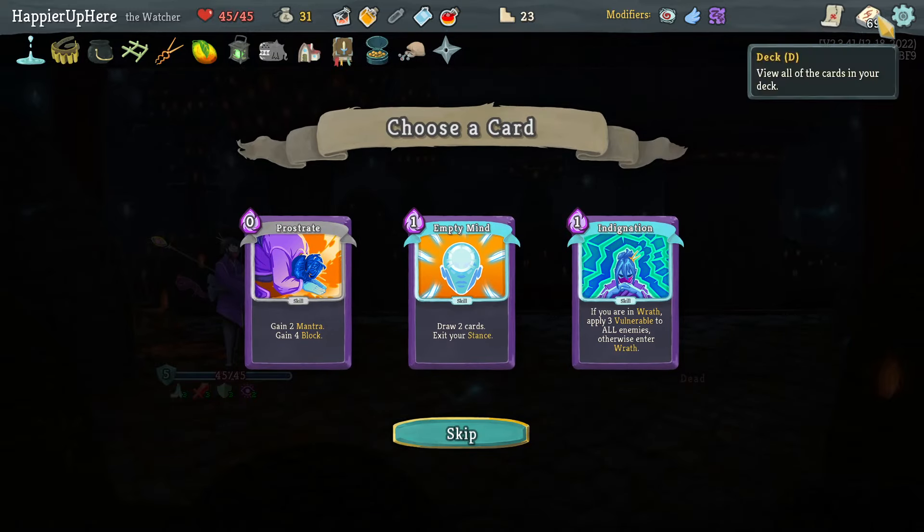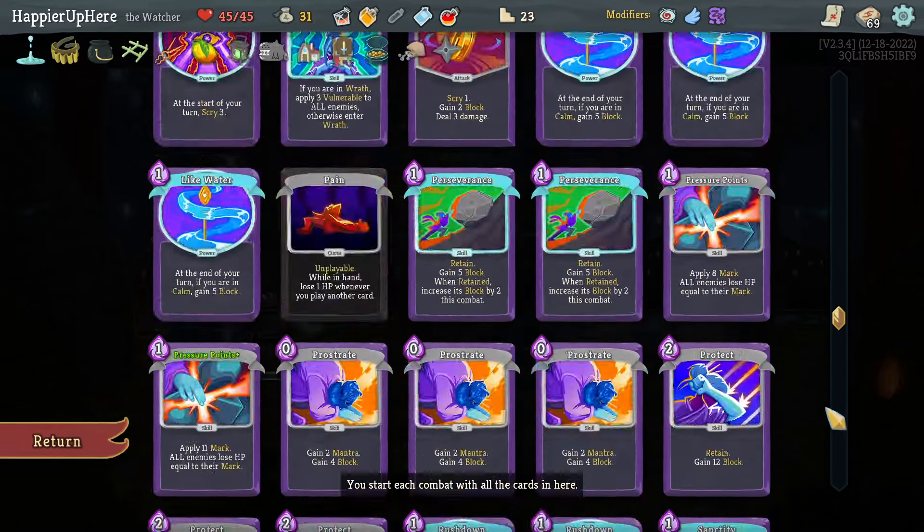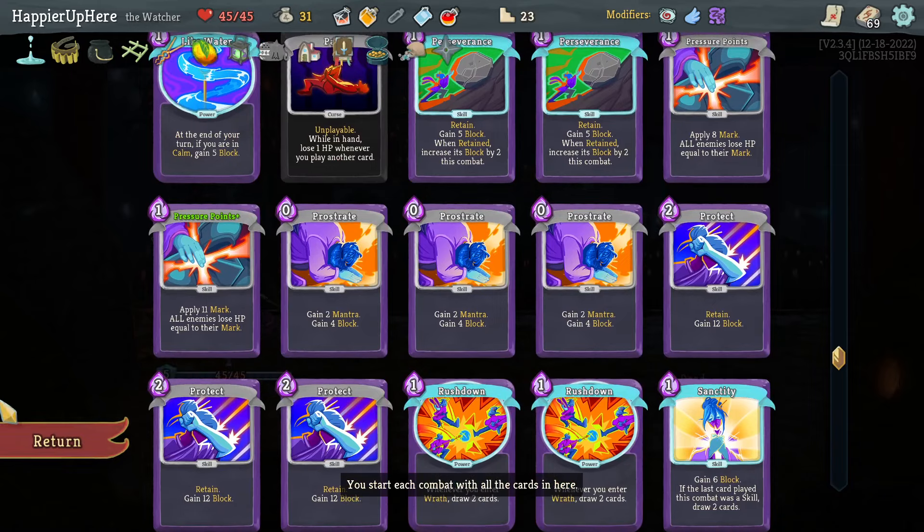We got Shuriken — every time you play three attacks in a single turn, gain one Strength. Empty Mind, Indignation, or Prostrate. I just need another Prostrate for a Collector bonus. Let's grab that.